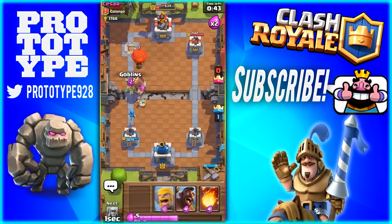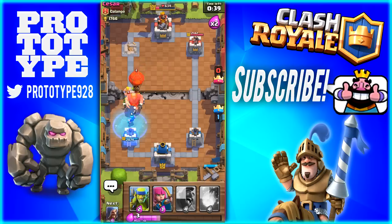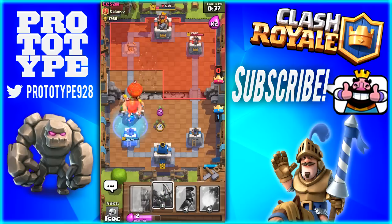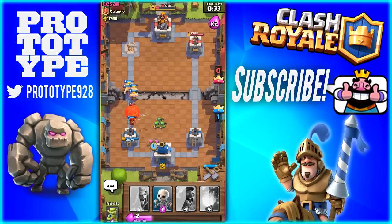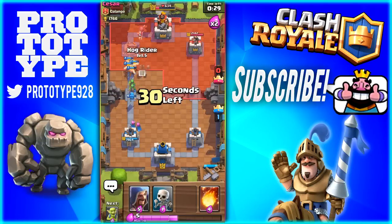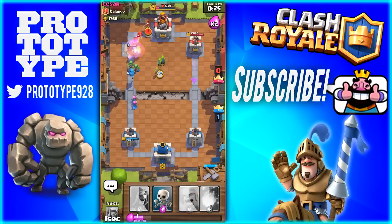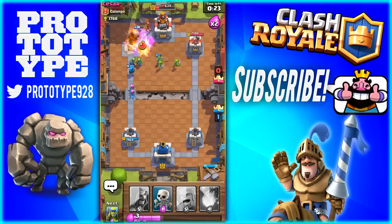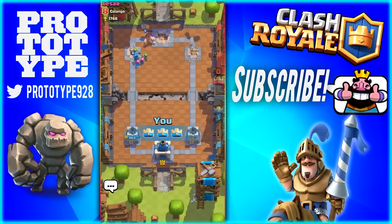We'll drop off these guys — skeletons and barbarians again. He froze — that's crazy. We need to drop off some air-damaging troops so his balloon doesn't destroy us too much. We have archers. He didn't even get off a thing — that's awesome. So we should get off the win right here. We're going to drop off our hog rider and then drop off some goblins over here just to distract a little bit. Our hog riders should be able to get off just a few hits — one and two. And we take it out with the wizard.